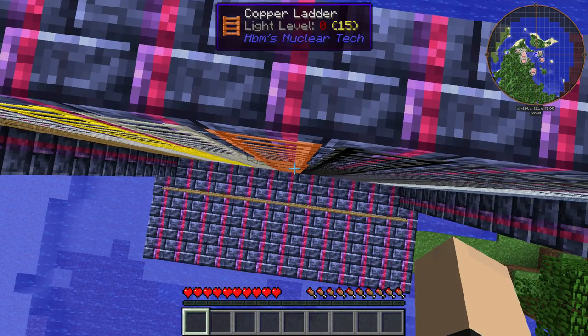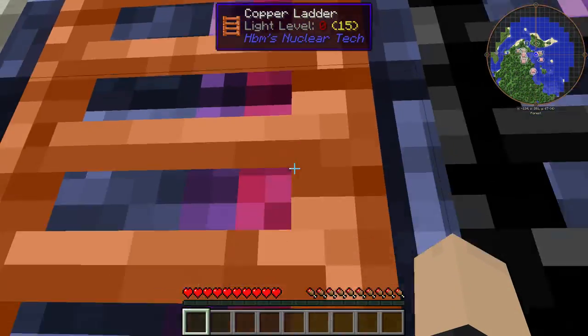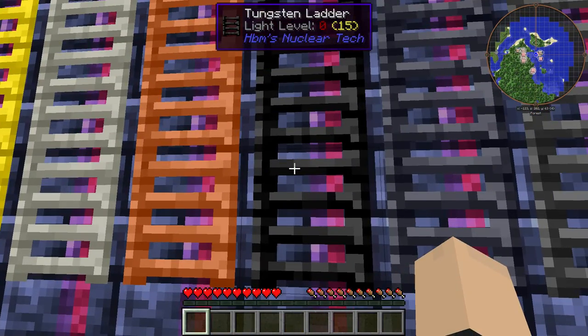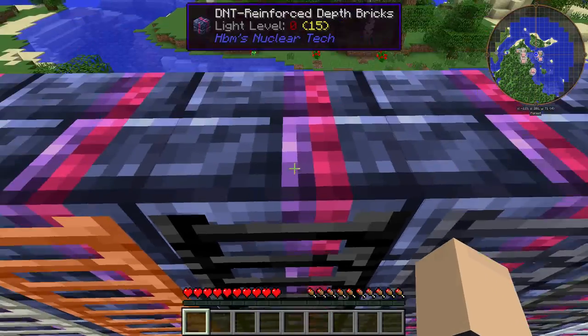Next we have copper. I'd use this for the inside of, like, a transformer or something. Got tungsten — get really spooky, dark vibes from this one.